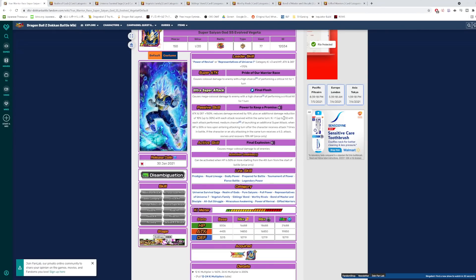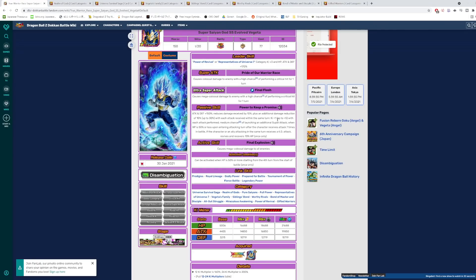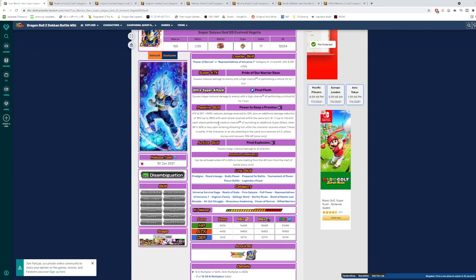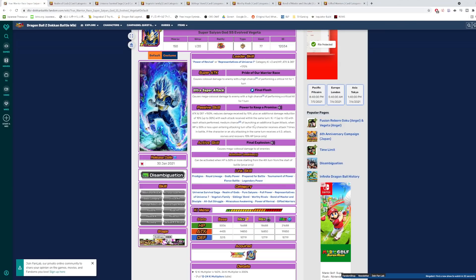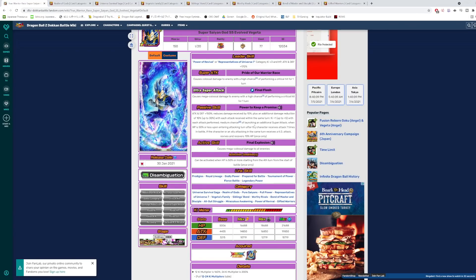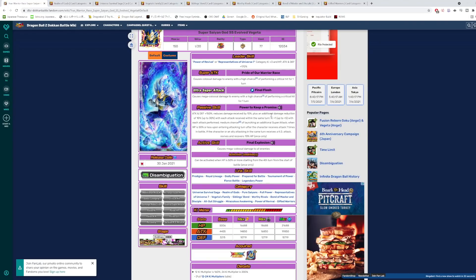He gets key plus one up to five with each attack performed. This is the first major difference — it's the same mechanic technically as the UI Goku, but UI Goku gains key whenever he evades attacks, while this Vegeta gains key whenever he attacks. The clear advantage goes to UI Goku, because you have a much better chance of evading more attacks in one turn than attacking multiple times. Vegeta can attack a maximum of three times in one turn — not even guaranteed — whereas with UI Goku you're probably getting hit two to four times per turn on average, potentially more. So I think Goku has more chances to gain key from his passive.